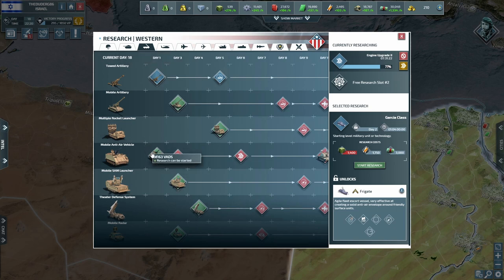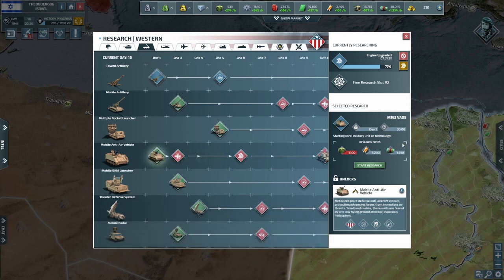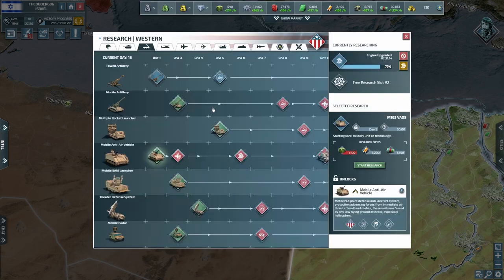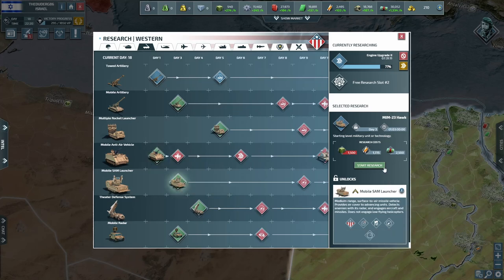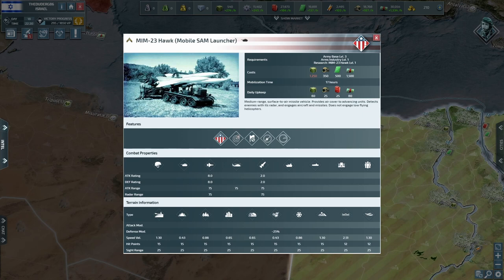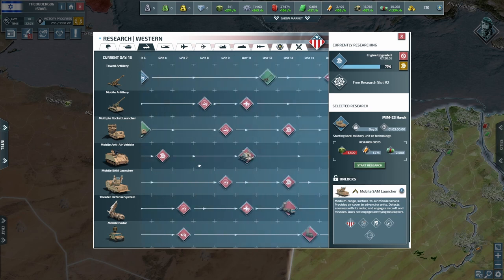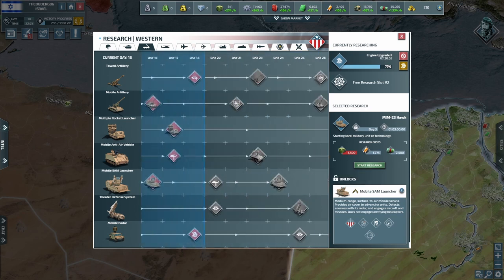Looking at the options — four attack power versus eight, this one is probably a lot better. I want some SAMs; we're going to research these as soon as we can while doing everything else at the same time. The problem is it all costs supplies, supplies, supplies, supplies — man, this is nuts.